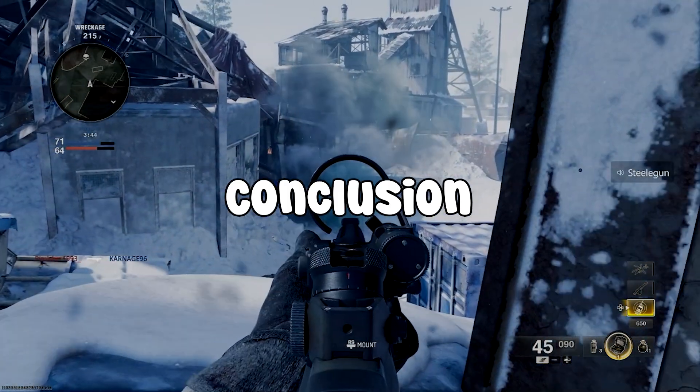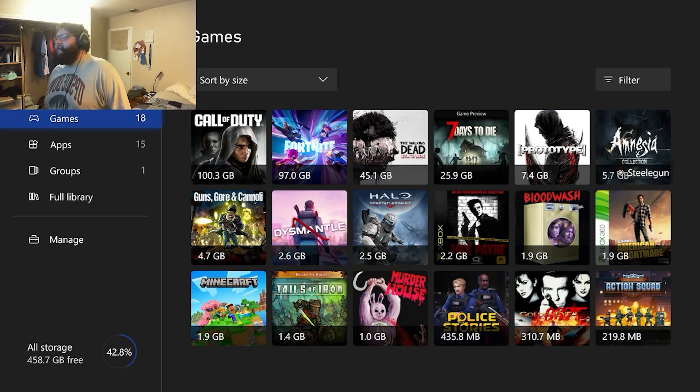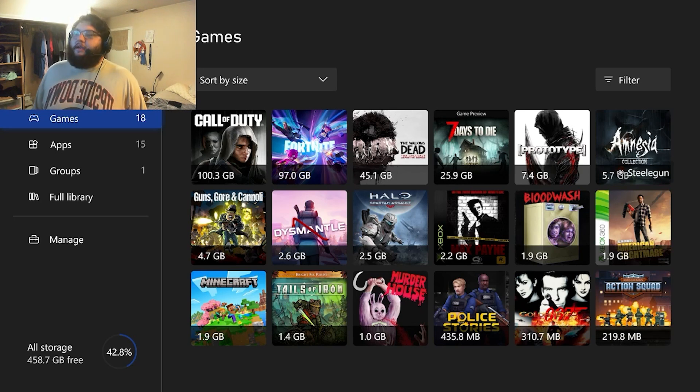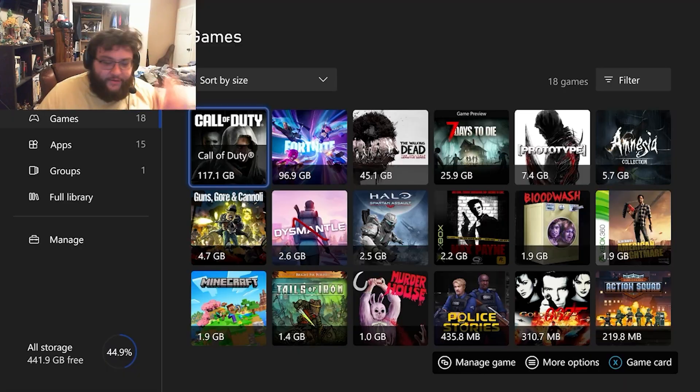Now we're at the end of the video answering the question from the beginning: how many gigs does Black Ops 6 take up on your console? The answer is 100 gigs — 100.3 gigs. Still a lot.